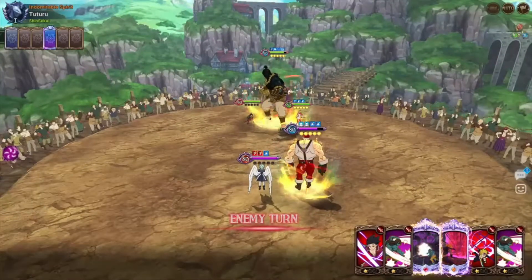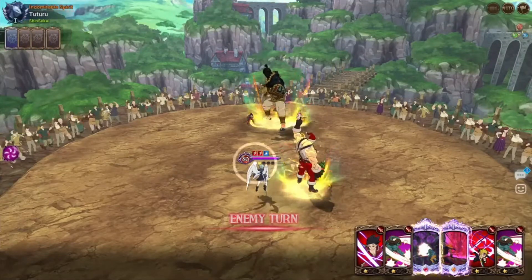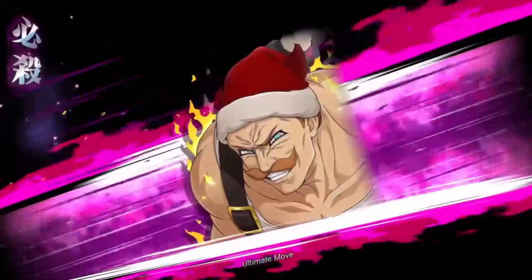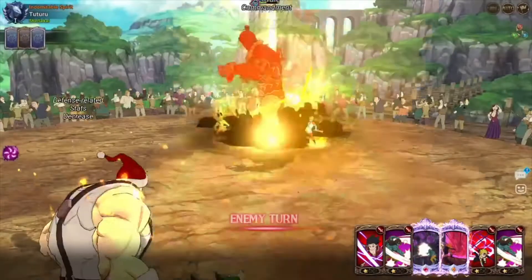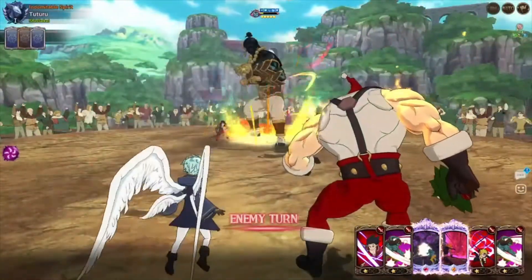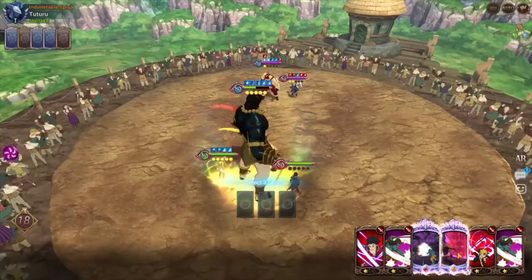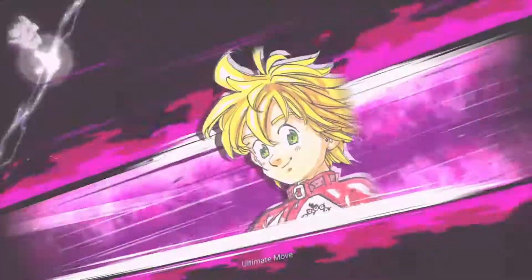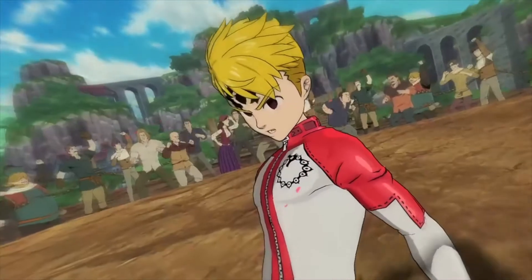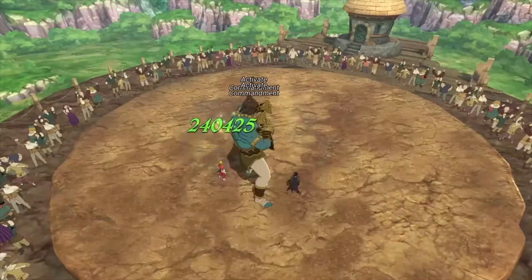All right, we're gonna hope for the best that Escanor does not kill Droll here. We did have that three-star taunt, so can Droll survive it? Escanor does have that extra damage... he survives! Nice. And we can pretty much finish it off with Assault Mode here — nice! All right, let's head into the next match.